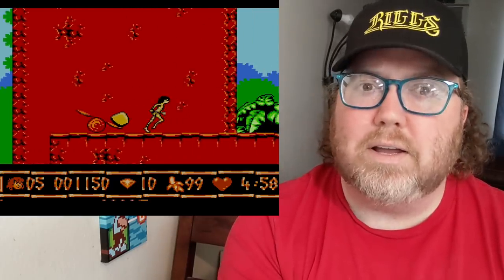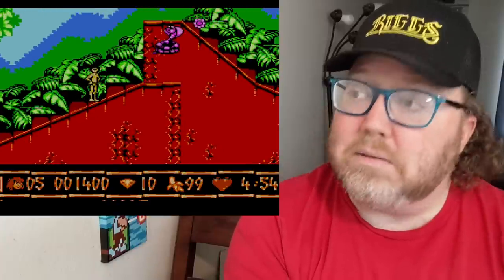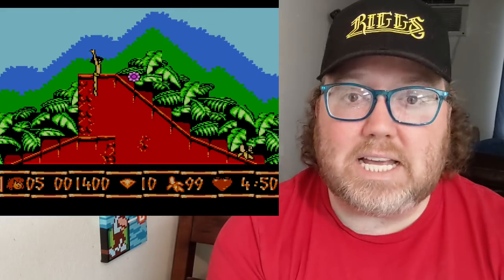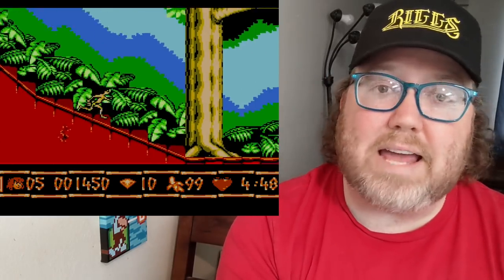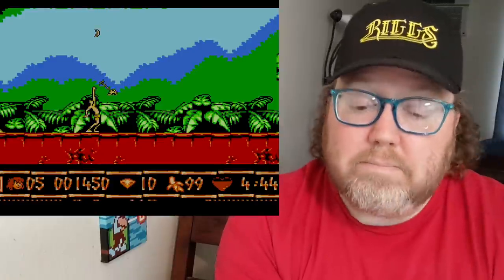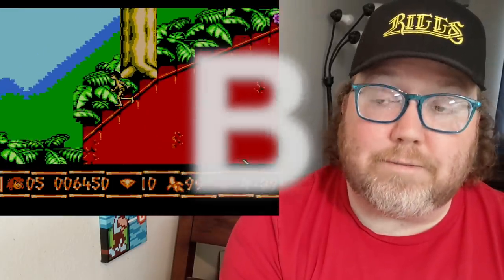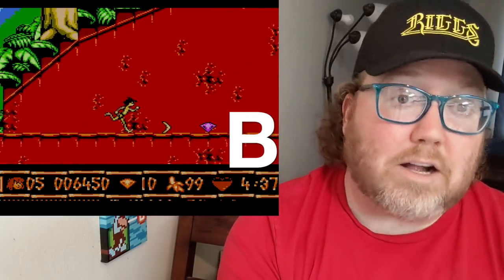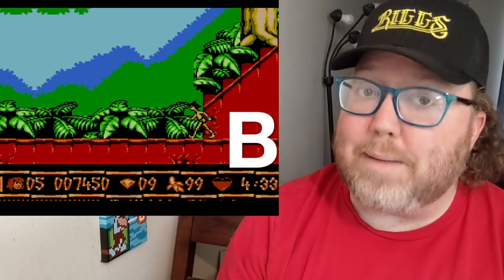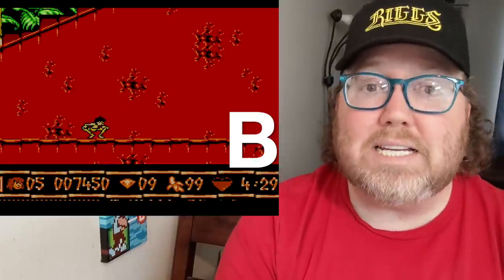For like a year or two, Jungle Book was kind of popular again — so why not release it on the NES? And as it turns out, it's a pretty decent game. Fun platformer. You move pretty fast for an NES game, and the animation is great, though it's a little slippery in the controls. For a Nintendo game, it plays pretty well. I would put this game as a B. I mean, I would have preferred a Sword in the Stone or a Black Cauldron, or even the Disney version of Robin Hood — but Jungle Book is alright. I can dig it.